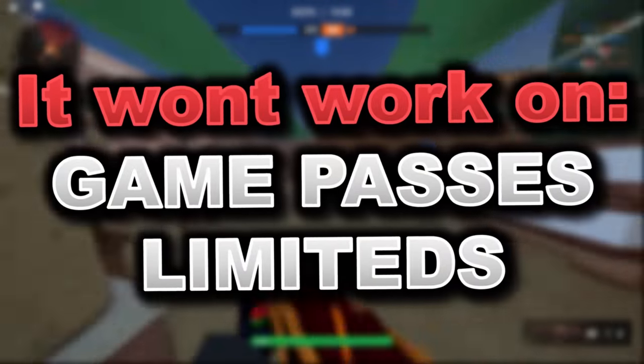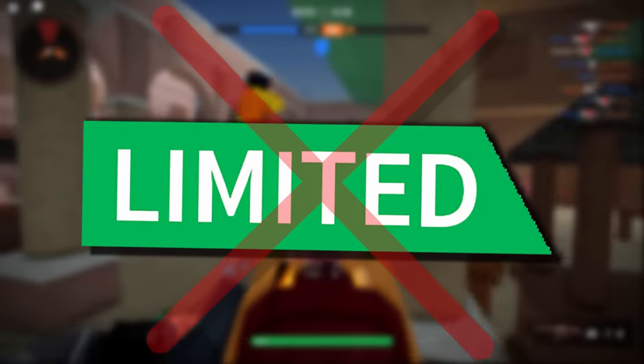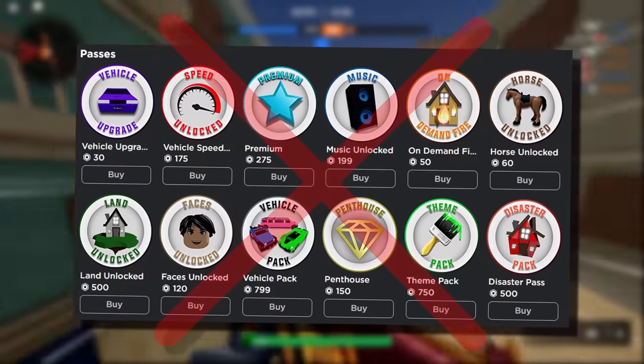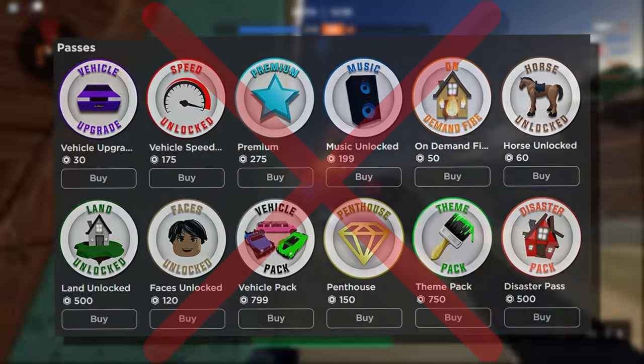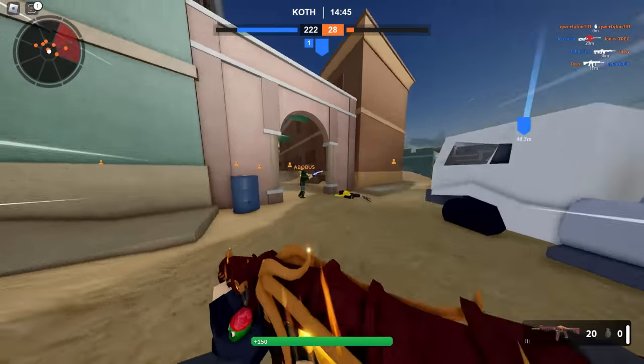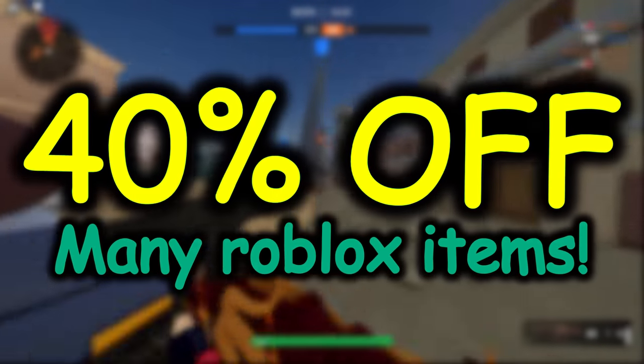However, this doesn't work on everything. It doesn't work on game passes or limiteds, which I know is a little bit disappointing. I have heard that you can get it working on game passes — it's just a different script and the method is kind of annoying and a little bit time consuming. I will probably have to make a separate video on the game pass trick. Anyway, for today, let's just focus on the updated 40% script.